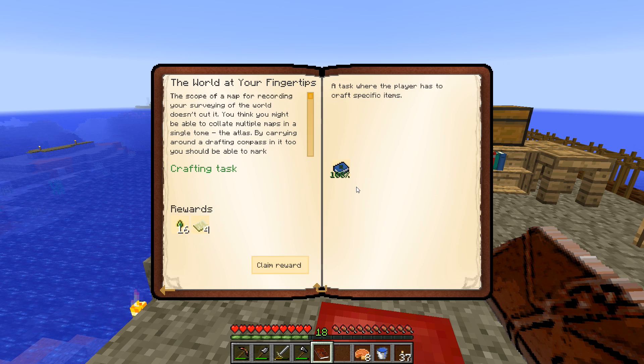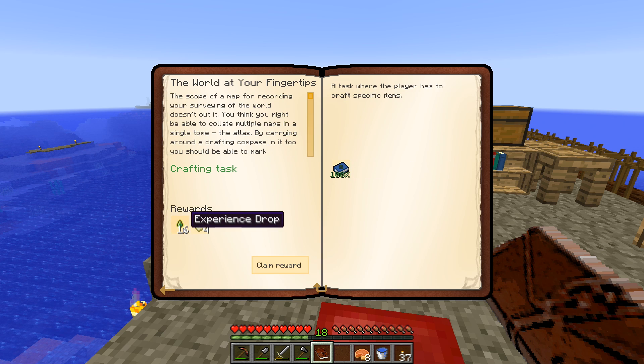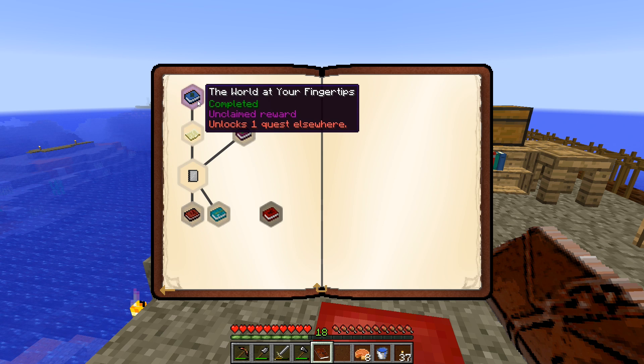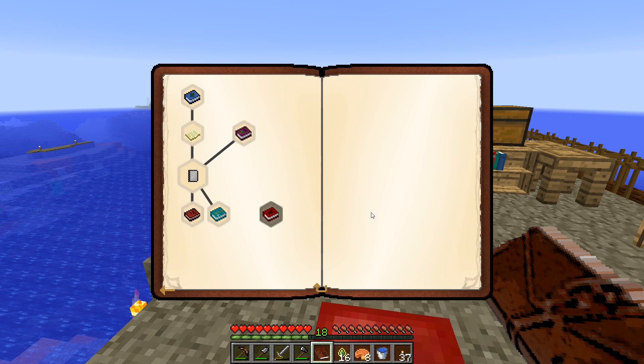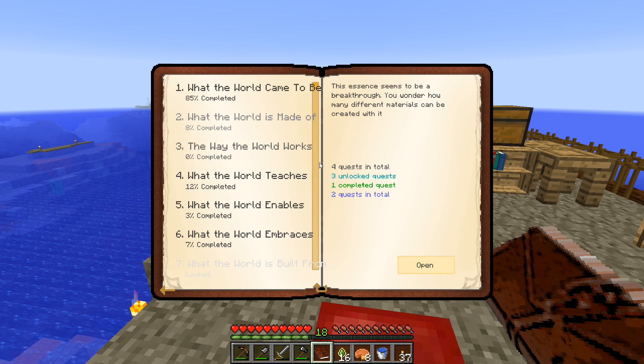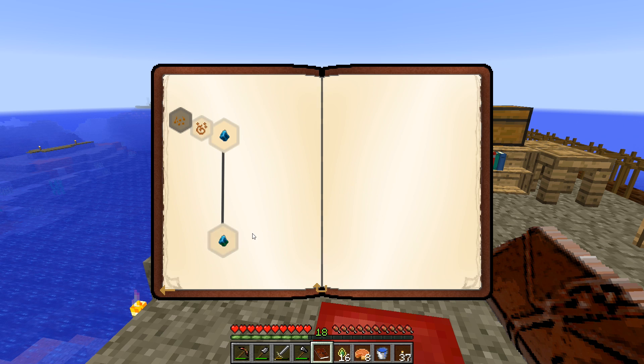So anyway, we did this Atlas quest last time and we didn't actually claim this reward. That's going to give us 16 experience drops and four empty maps. That's also going to unlock a quest elsewhere. So we'll go and claim that. I'm not seeing anything in here that has changed, so it might have unlocked something in this first section.